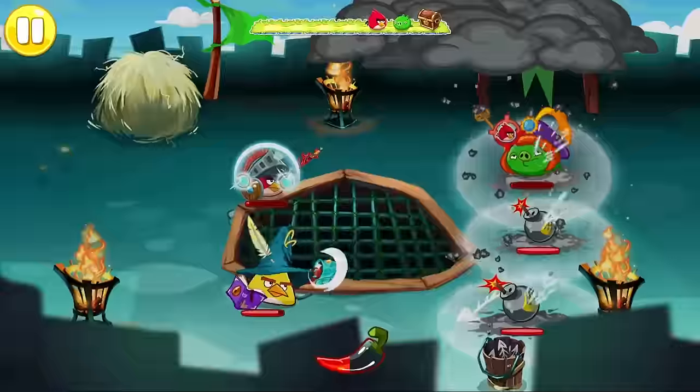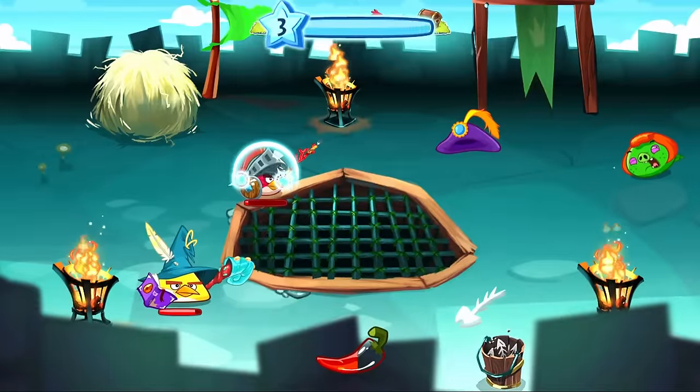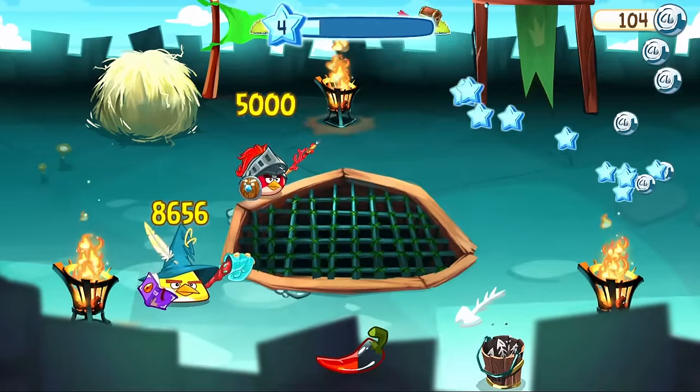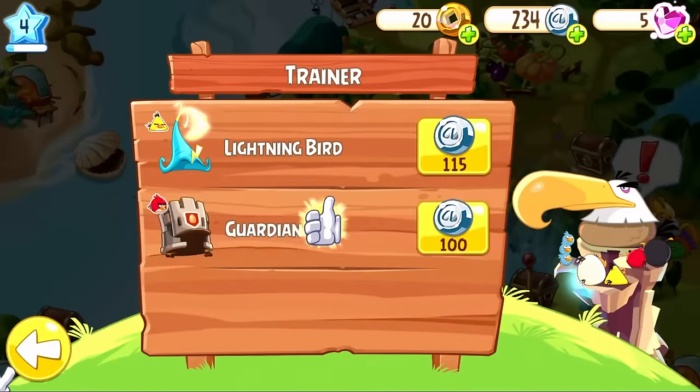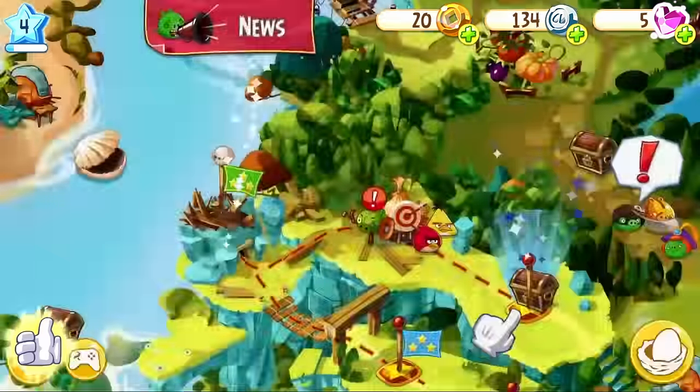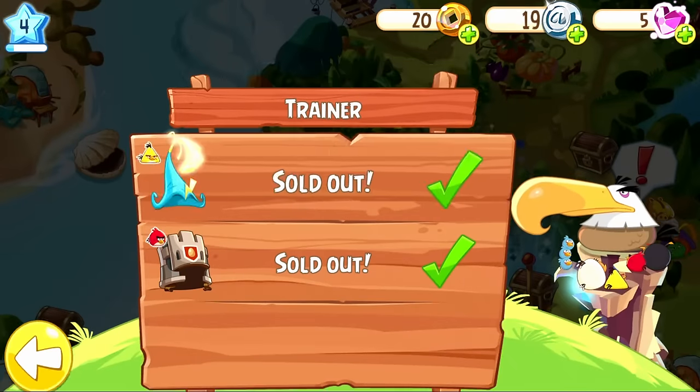Anyways, we defeat Prince Porky on the next stage, even reaching a low amount of health near the end of the battle, and just like that, we have the first egg. Right after, we enter a class shop and the game prompts us to unlock the Guardian outfit, giving Red another class to use. We also buy Lightning Bird for Chuck and continue on.